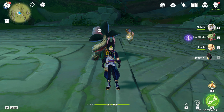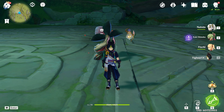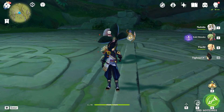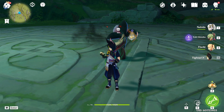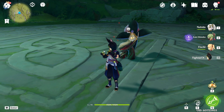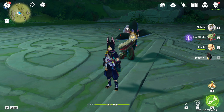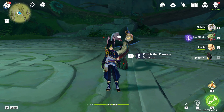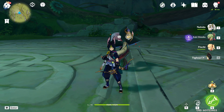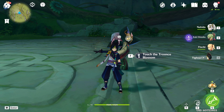He is an amazing main DPS. I wasn't even utilizing his full kit and look at the damage output. If you have him, I would recommend building him. Don't sleep on him just because he's a standard banner character. Someone asked about the Skyward Harp — I told them this free-to-play weapon is stronger, but I will make a video about the Skyward Harp just to show how it performs on him. It's still an overall amazing stat stick.